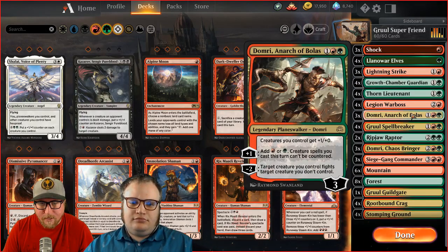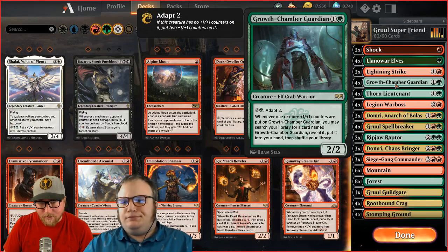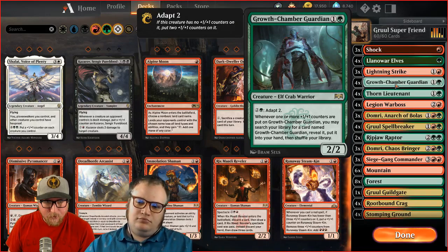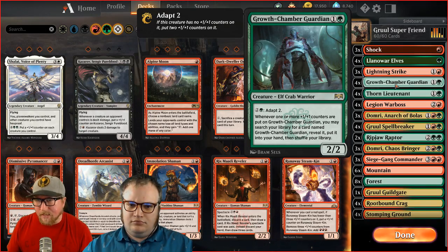The other card that seems to carry the deck is Growth Chamber Guardian. When you play it on two, it's a 2/2. Then on three you adapt it, putting two +1/+1 counters on it, turning it into a 4/4 instantly. When you pump it with adapt, you go find another Growth Chamber Guardian. They chain into each other — you play one, you always have the second, then the third, then the fourth. It just lets you fill your board with 4/4s.